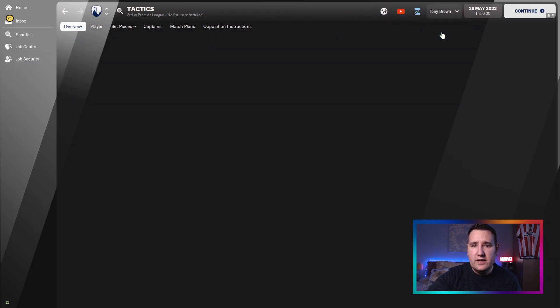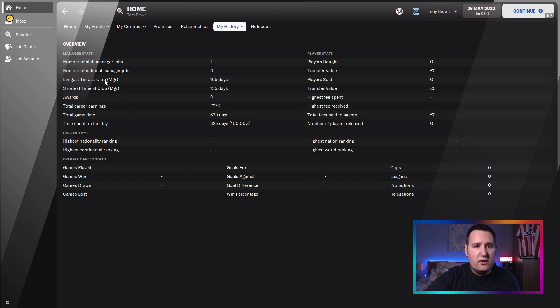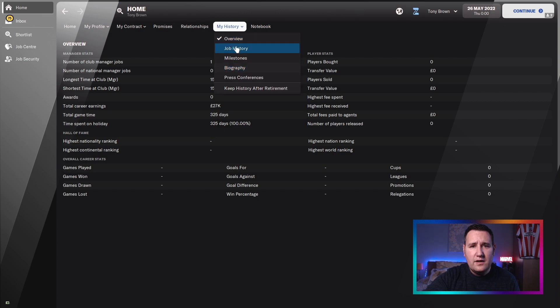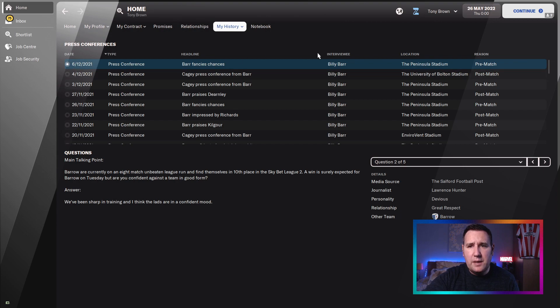If I can quickly show you - there's no one there, nobody's home. Longest in a job: 155 days. Let's have a look at milestones - hired and sacked as manager in the same year, always a good start. Job history: they finished sixth when they got sacked. It must have been early December - out the door. They must have been absolutely terrible.